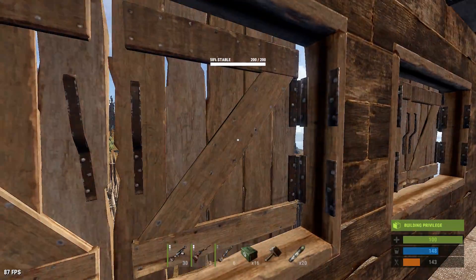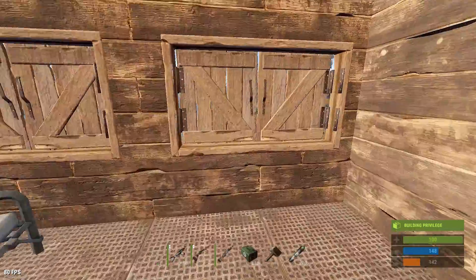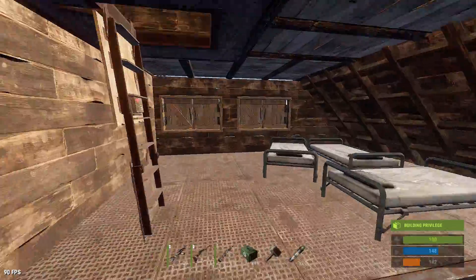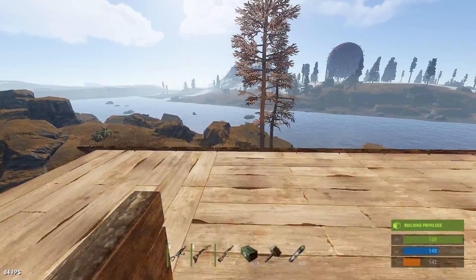Window frames in those rooms, so I can look out but they can't look in too much. This is the bedroom — got a few beds here. Come up here. Here's the roof. Not much to see here, just made it real simple.